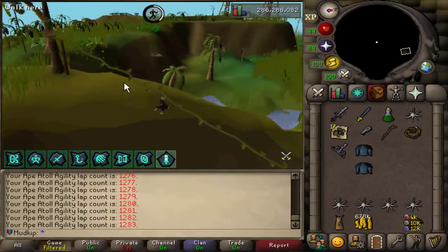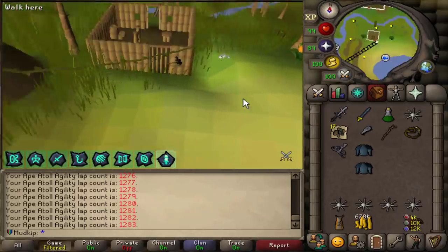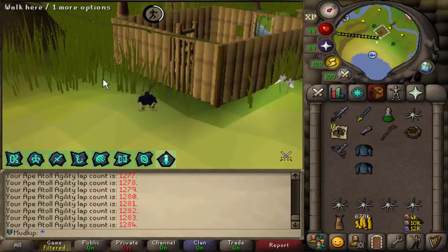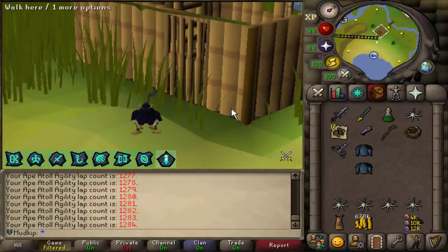Okay, last lap and then we're heading back to Bandos. It's 1 out of 127 for each of the individual armor pieces and there's three of them, so surely we can see something today. I really just want to get any drop from Bandos - even the boots would be cool.